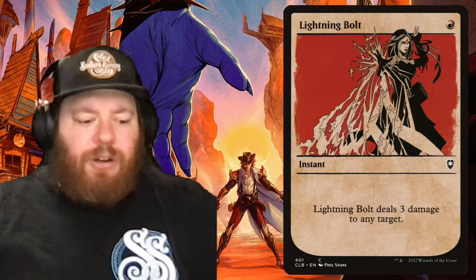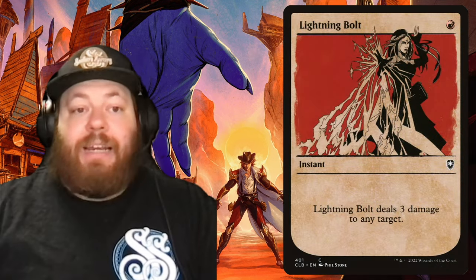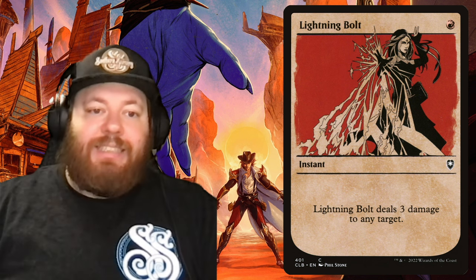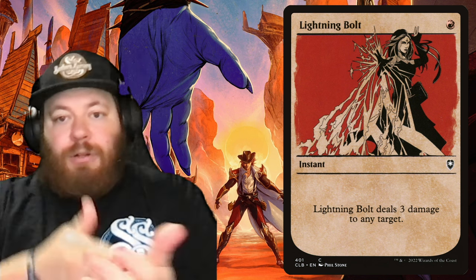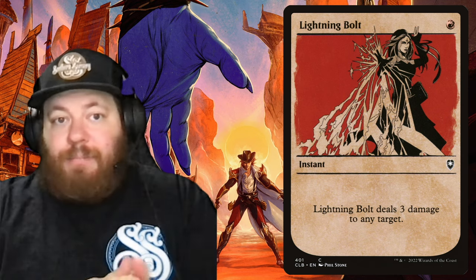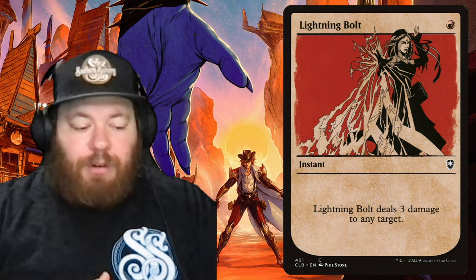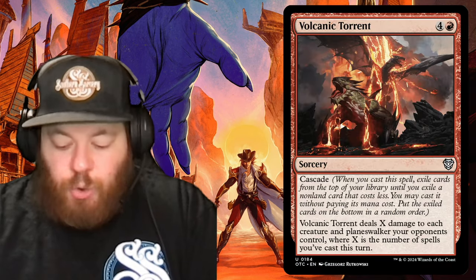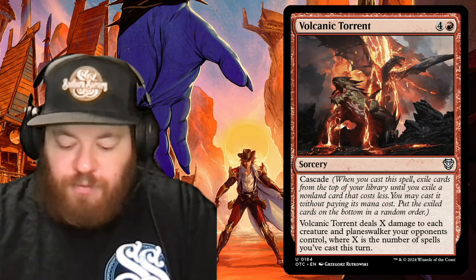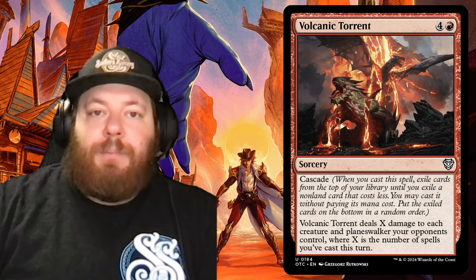Lightning Bolt — one of the most iconic cards in Magic, printed way back in Alpha. One red instant: Lightning Bolt deals three damage to any target. Being able to copy it means you can remove a large threat by chaining copies, or shotgun multiple smaller targets. We removed Volcanic Torrent for this, which was a tough cut, but Lightning Bolt won out.